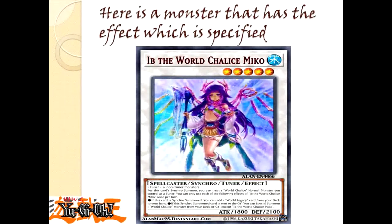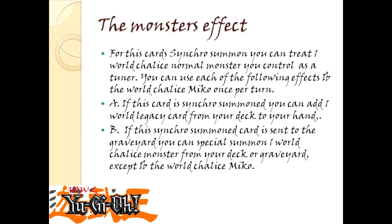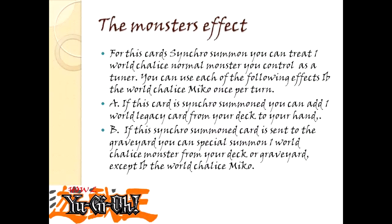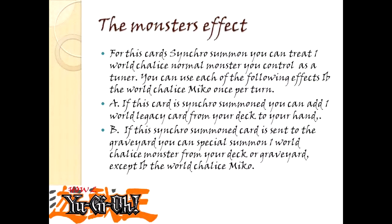Here is a monster that has the specified effect: Ib the World Chalice Miko. The monster's effect reads: for this card's Synchro Summon, you can treat one World Chalice normal monster you control as a Tuner. You can only use each of the following effects of Ib the World Chalice Miko once per turn. If this card is Synchro Summoned, you can add one World Legacy card from your deck to your hand. If this Synchro Summoned card is sent to the graveyard, you can special summon one World Chalice monster from your deck or graveyard, except Ib the World Chalice Miko.